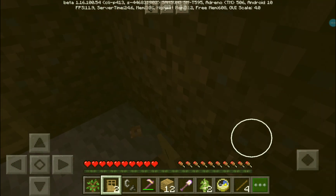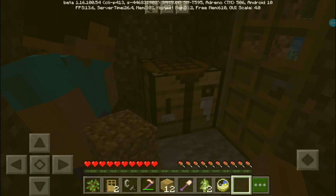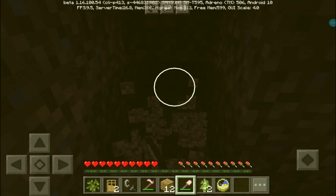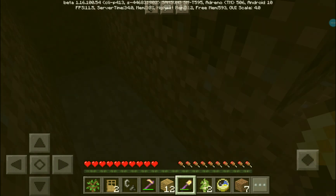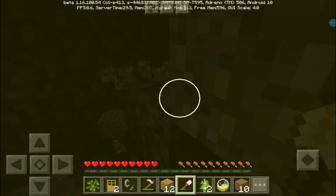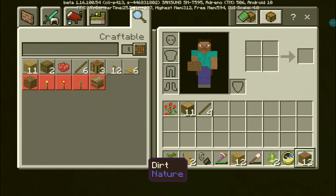Let's make a furnace. I've seen some netherrack so I might get it in the morning and put a fire in it so it continues to burn and give us light. What do you think? It's a bit dark. We can collect cobblestone for the furnace. Actually, together we can make torches, so that netherrack idea would be useless.